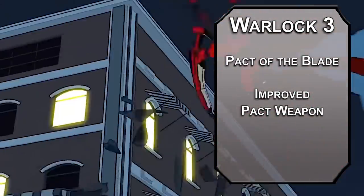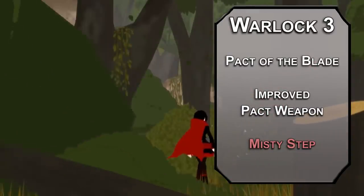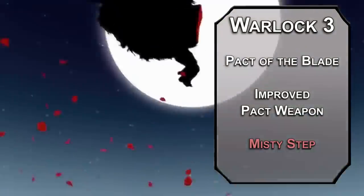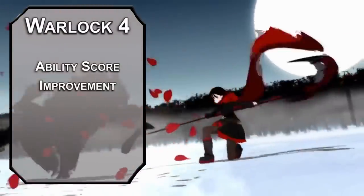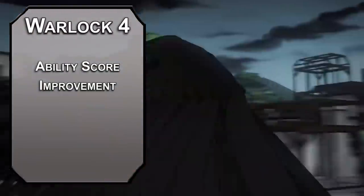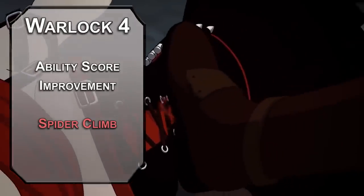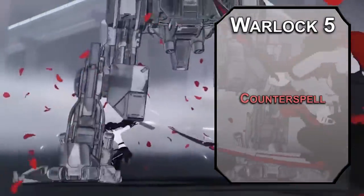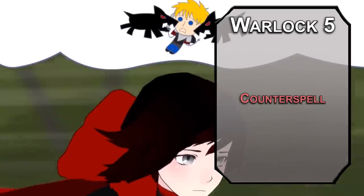Fourth level Warlocks get an Ability Score Improvement — bump your Charisma for better Eldritch Blast shots. For this level's spell, Spider Climb lets a creature you touch run up walls and on ceilings for up to an hour, concentration permitting — good if you want to run up a cliff. Fifth level Warlocks can learn 3rd level spells: Counterspell automatically shuts down a spell of 3rd level or lower, and can shut down higher level spells with a Charisma check of 10 plus the spell's level, which should help you block more intense blasts with your special weapon. For this level's Invocation, get Agonizing Blast back.